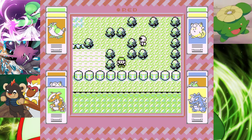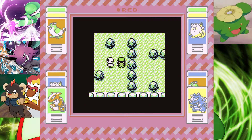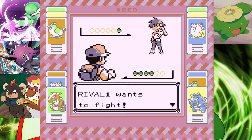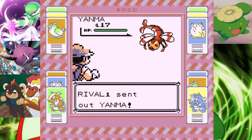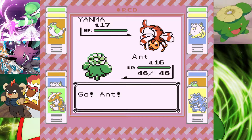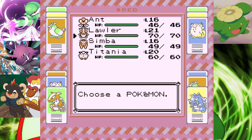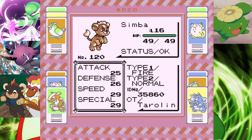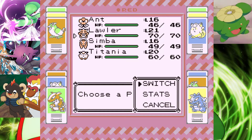Let's continue on — we have to take on some of these trainers. I think it's at least three or four trainers we've got to take on. Okay, let's take this guy on. Yarmnut — I don't actually think I've got anything for a Yarmnut. I think I may have to swap to Lawla. And what does Simba have? Not really a lot. Yeah, let's go to Lawla then.